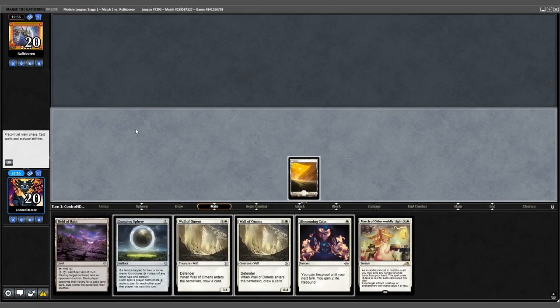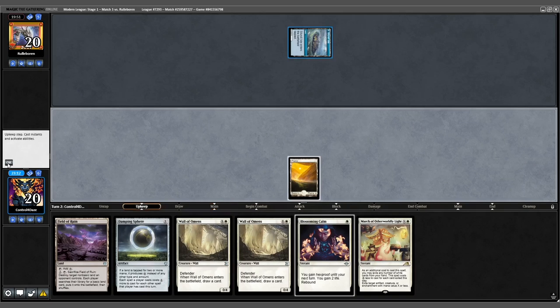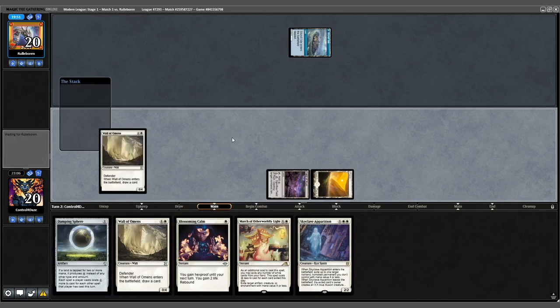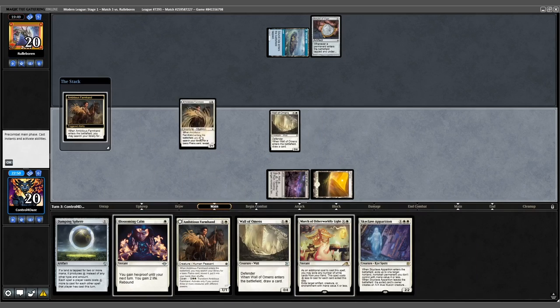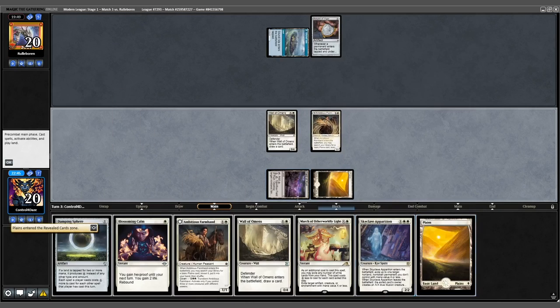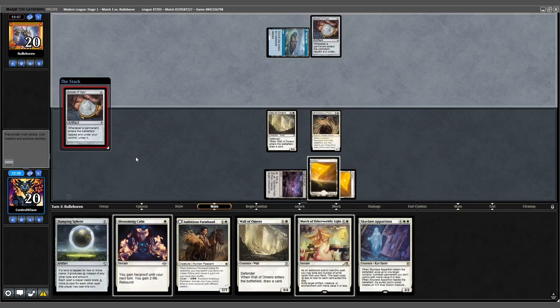Opponent is on a 5-card hand. We lead on Plains and pass. Opponent plays a land — we cast Field of Ruin into a Wall of Omens and draw a card. Opponent plays an Amulet and passes. We play Farmhand, get a Plains, and pass. Opponent plays a second Amulet into a Lotus Field — lots of mana available.